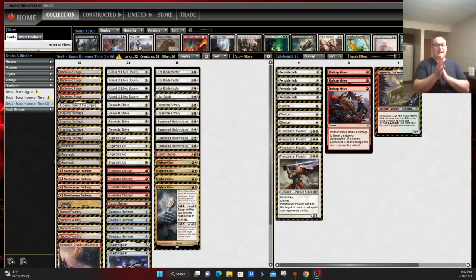Hey everybody, this is John from Pioneer Nexus MTG coming at you with a new terrifying — or is it exciting — deck in the format. That being Red-White, or Boros Hammer Time.